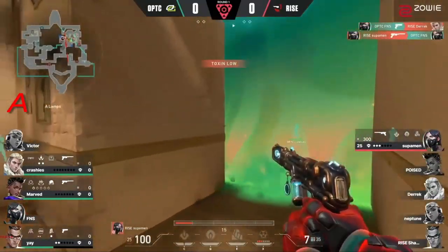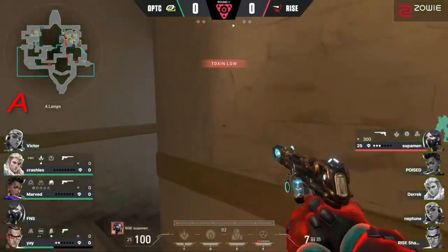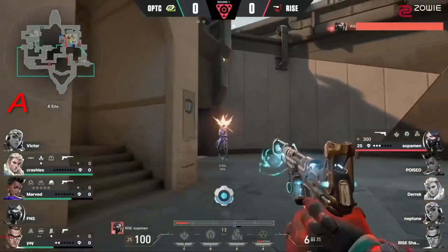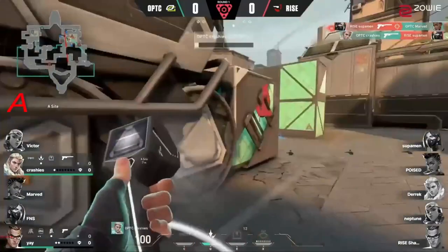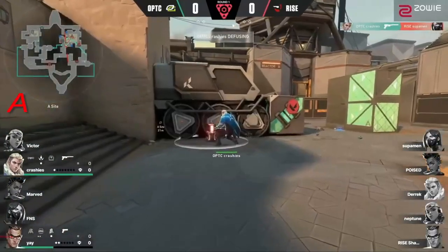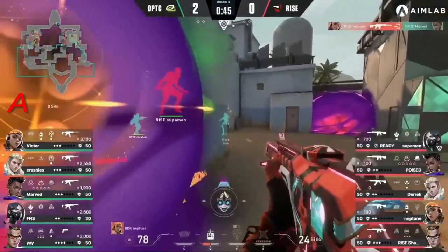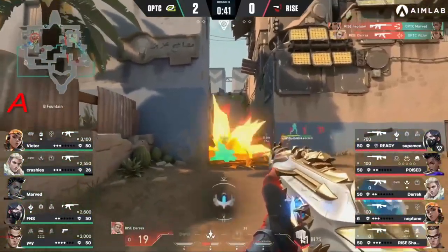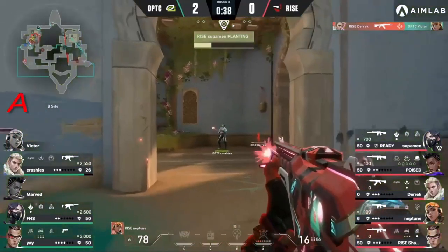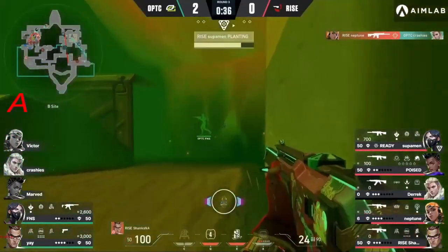They are holding on to this U-Haul position very effectively so far, just leaving Superman against three — not an easy look. Trying to find a hole here, moving through the back, finds Mob in the back, but there's the trade set up nicely by Crashies. Great patience right now as Neptune's Viper's pit is also sent forward to get them onto the site.